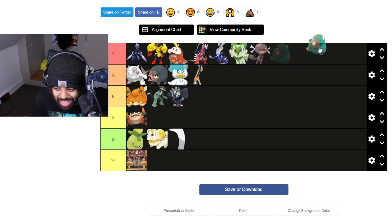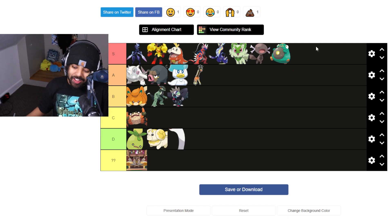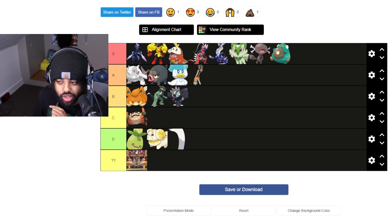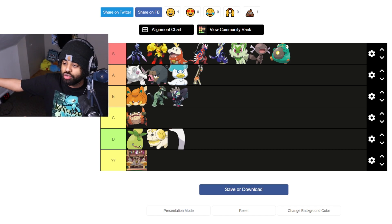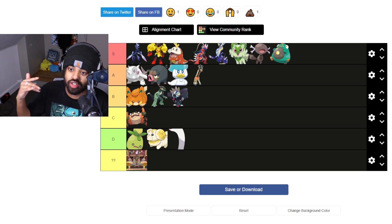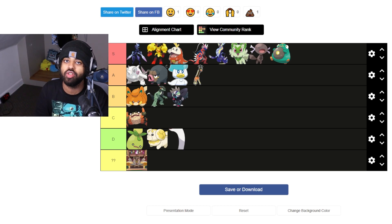Last but not least, Bellibolt — he's so cute. I will buy a hundred plushies of this thing. Looking at this list, I definitely thought I said I hated most of the designs revealed so far, but being real, I would only really defend the S-tier designs. Everything else, you would not see me defend until the actual full dex is leaked.